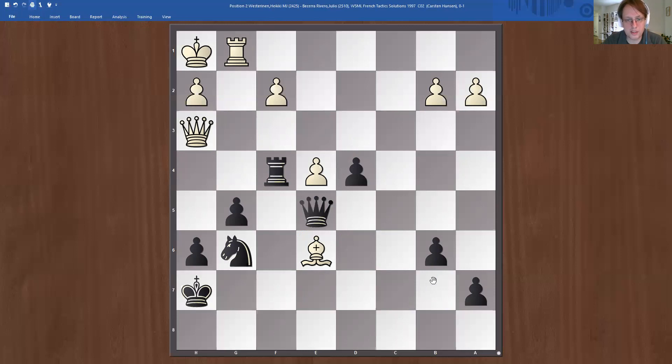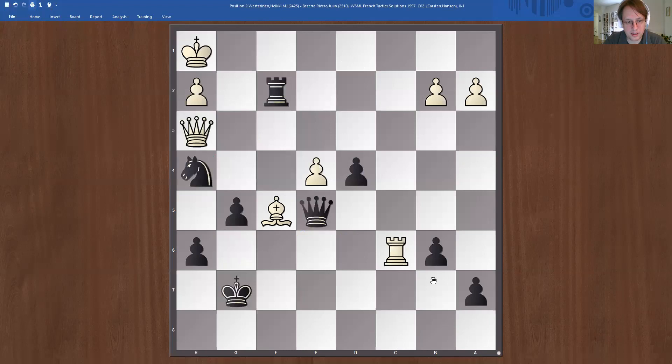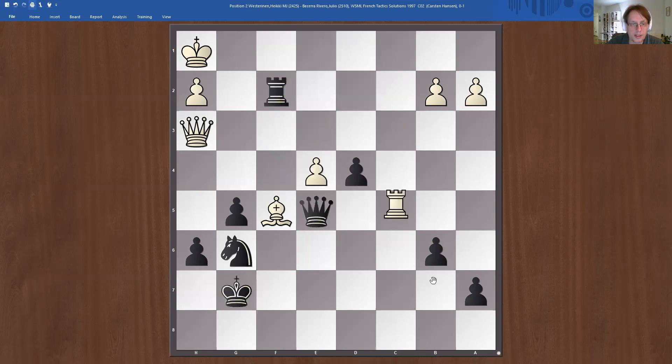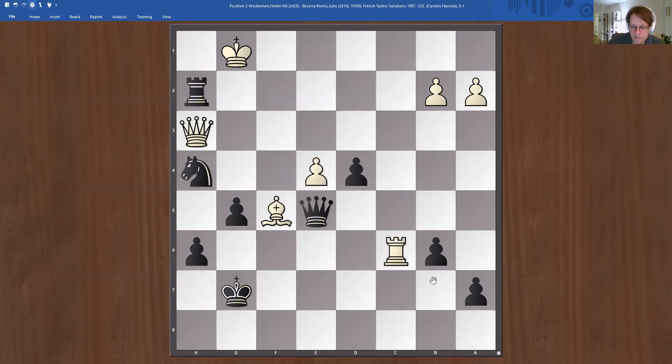Now black simply went into this endgame — still an even number of pawns, but f2 is hanging so black is just winning. Getting out of the pin. White doesn't really have anything here, and now a little trick — and white resigned. White can really look helpless sometimes after these exchange sacrifices with no play. This was another case: white tried hard to get something going, but black was firmly in control.